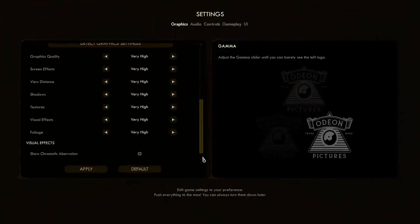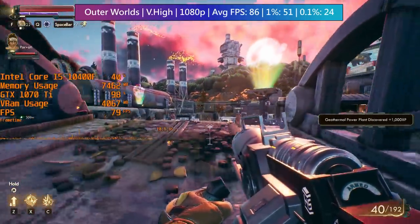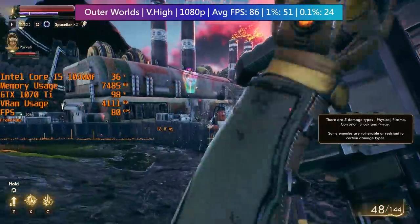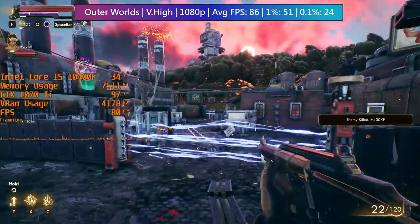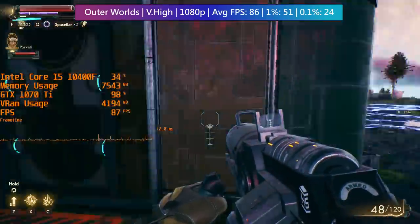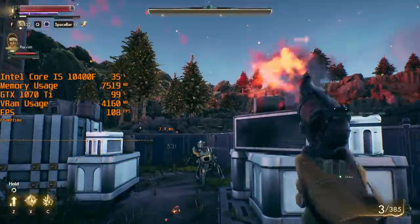I've thrown The Outer Worlds back in here because it's a good example of a game that I can never predict performance-wise — sometimes it runs really well and sometimes there are a few unwanted stutters that cause frame dips. I selected the very high preset, which doesn't look any worse than ultra to be honest, and we do still see a few extra frames. I was exploring the region outside of Edgewater, where the frame rate can dip depending on enemies encountered. I wouldn't recommend ultra settings — in fact very high is probably pushing it a bit, because the difference between high, very high, and ultra is quite negligible visually.